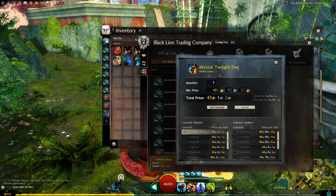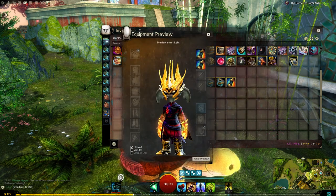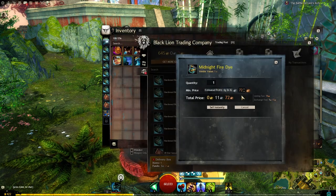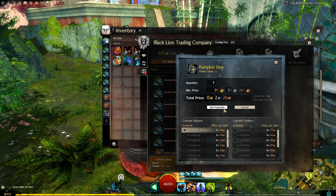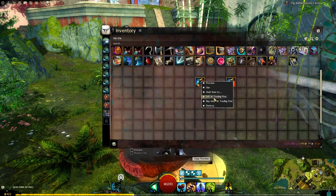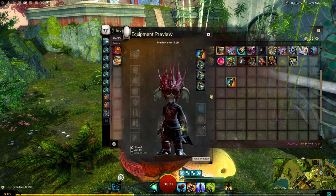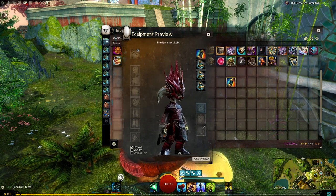Abyssal twilight, which we don't have, and that sells for 43 to 55 gold — very nice to get that. Kind of a purpley color, I like that. We've got midnight fire as well — kind of a browny color, very nice. Midnight fire is worth 11 silver. Got pumpkin die, worth 2 silver 26. And we got enameled sacrifice die, which is worth 2 gold 60. It's a much brighter red than the midnight fire.